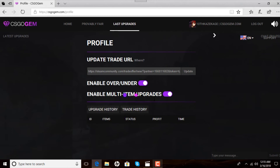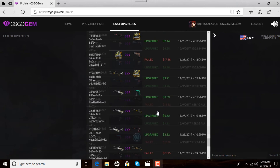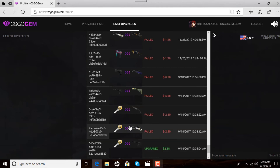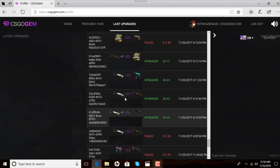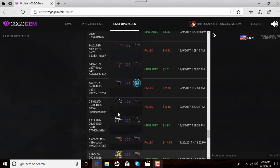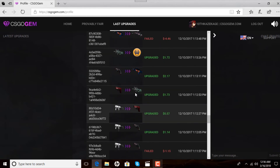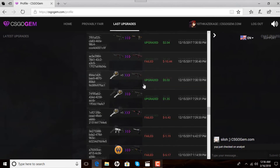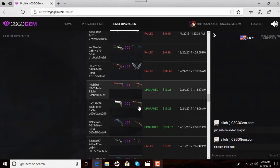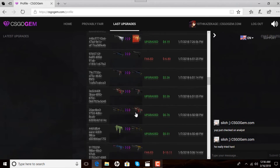This is a site of chance. I cannot guarantee that you will win a Howl. I'll show you guys my upgrade history in this video — it is mostly fails. I have lost over $70 to this website; however, all of those $70 were just earned weapons, so that's fine. It was just time. But I could not have a $1,000 field-tested M4 Howl in my inventory if I did not continuously try and fail.